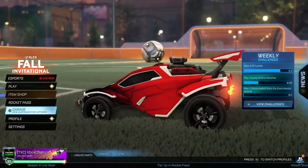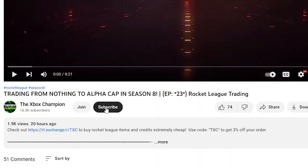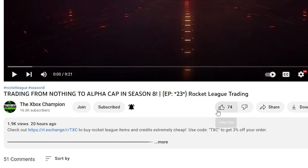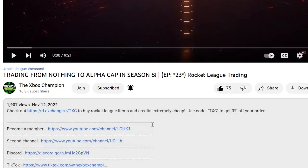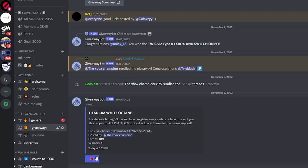I'm going to be giving away a Titanium White Octane every 1000 subscribers on the channel. If you'd like to enter, all you need to do is subscribe to the channel, turn post notifications on, drop a like on the video, and then head over to the Discord server. The link is in the description — go to the giveaway section and react with the party emoji.